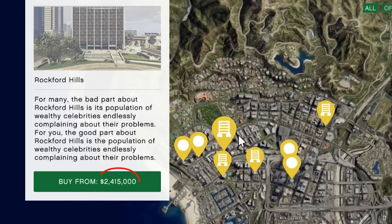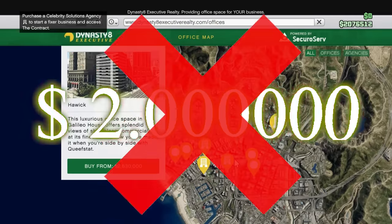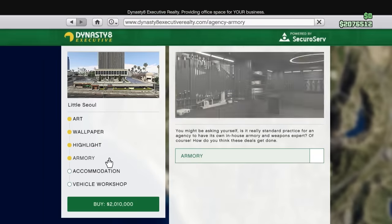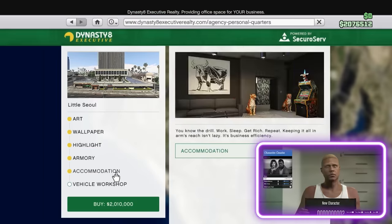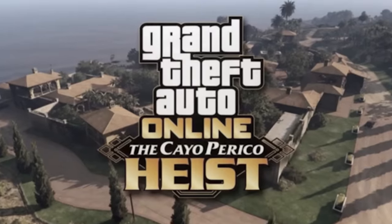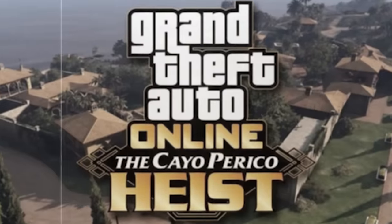The cheapest one is going to cost you two million dollars. If you don't have two million dollars yet, I'd assume that's probably because you're not following along with this series. So I'd guide you back to episode one if you don't have the money. Follow this series up until this point and keep running the Cayo Perico heist until you have enough money to buy it.